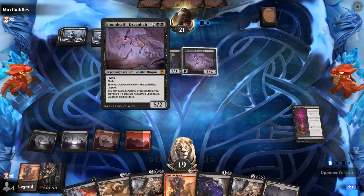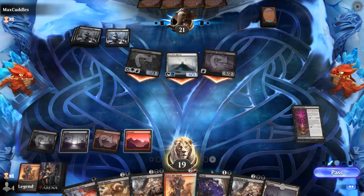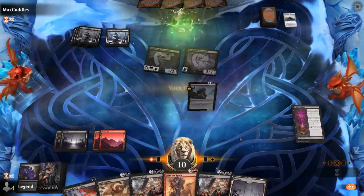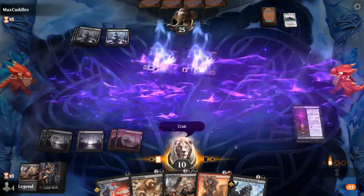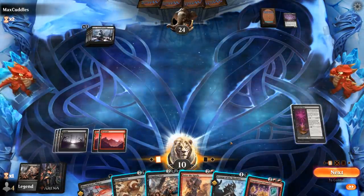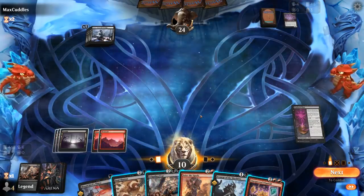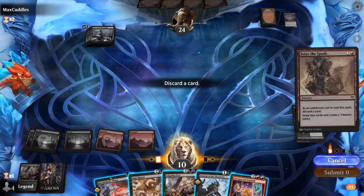Opponent turns on Faceless Haven — that's probably the creature we want to kill with Flunk. Then tap and cast Crippling Fear. Now we just need to get to seven mana. Unexpected Windfall can help — I kind of want to main phase it so I can hit my land drop. If our opponent has another Even Death, keeping up Soul Shatter would be beneficial. So I'll just Seize the Spoils, hoping to hit my land drop, and discard Bloodchief's Thirst to keep Crippling Fear.